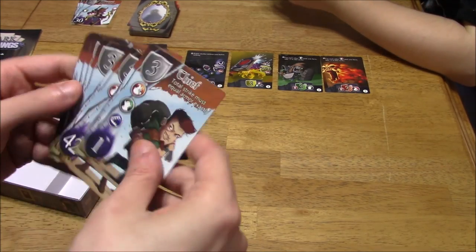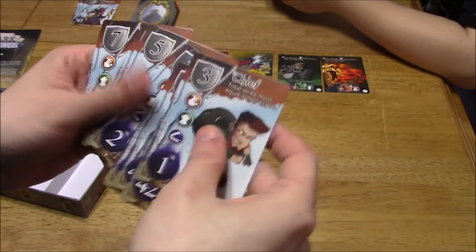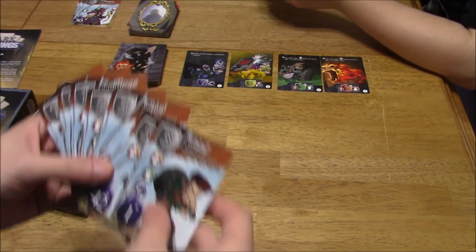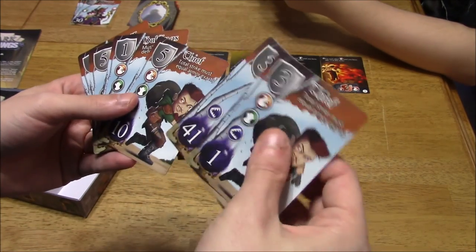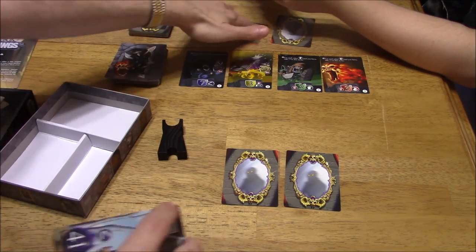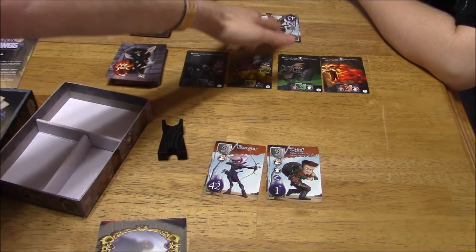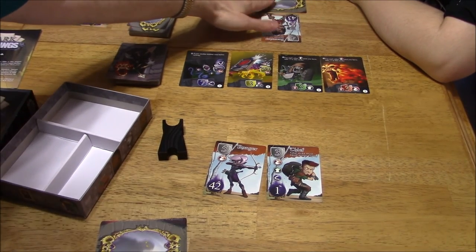We play two of our heroes face down, then reveal them at the same time. Based on the numbers on the bottom left-hand corner, whoever has the higher number gets first dibs on one of the trap cards they want. So we reveal — I've got a 42 and a 1, you've got a 44 and a 43. So you get first dibs because you've got a 44 and a 43. Starting with your 44. I have a 42 and a 1, so this goes into a face-down pile — you'll be dealing with him later.